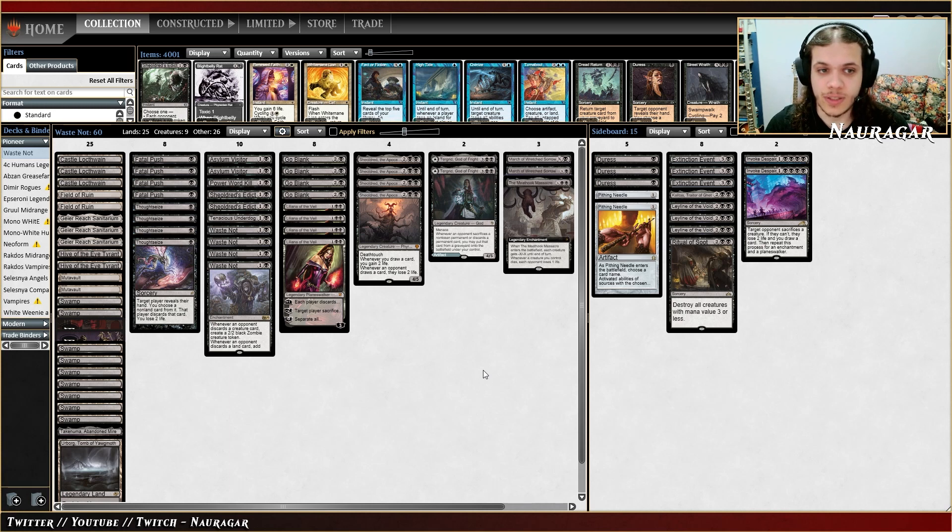Hi everyone and welcome to another Pioneer video. Today I'm trying the Waste Not version of Mono Black Midrange. The idea of this deck is just to go heavy on this card, remove a spell, and gain advantage from Waste Not and Thoughtseize. And that's basically it, so let's give it a try.